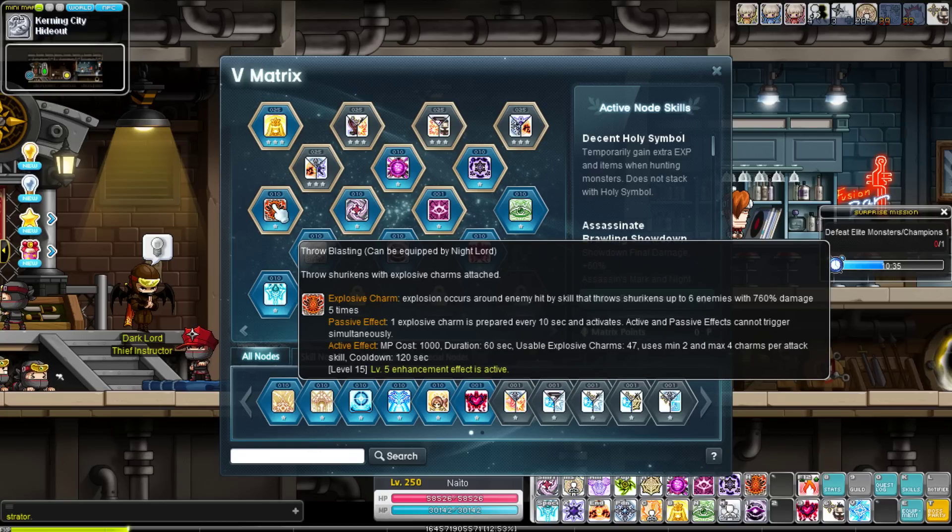It can also be used as a mobbing tool. When I was doing dailies on this character to get the arcane force for these videos, I was way underfunded for the Esfera and Morass maps. This skill saved my butt tons of times. It's got a low cooldown, good uptime, and it does amazing base damage, so you can even use it as a mobbing skill if you need to.